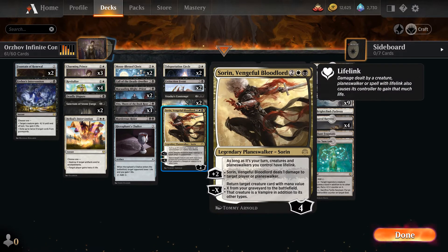Then we have Sorin, which gives all of our creatures lifelink and our planeswalkers too. When Sorin uses its plus two and does one damage to an opponent, we gain a life. You can also bring cards back from the graveyard to the battlefield.